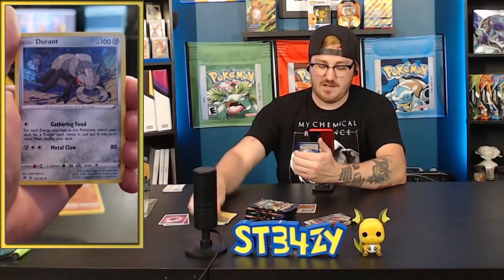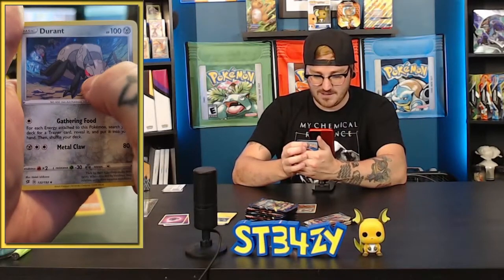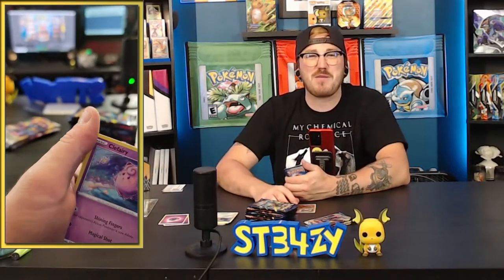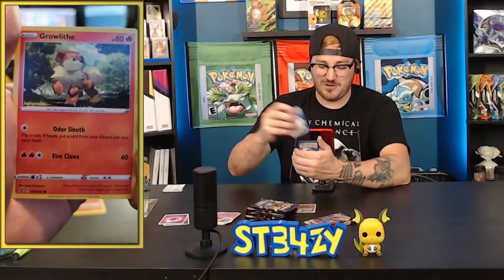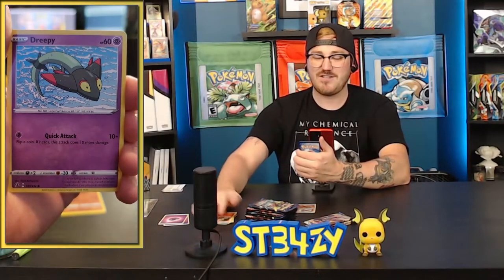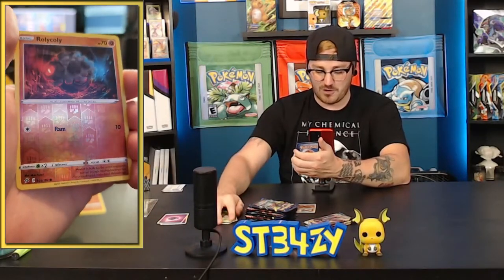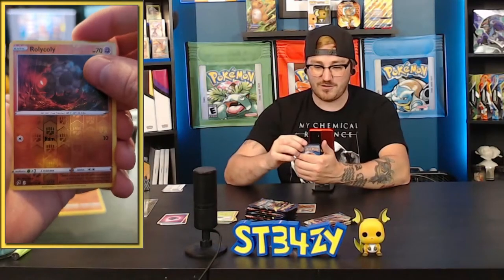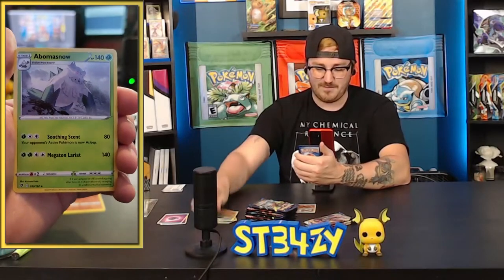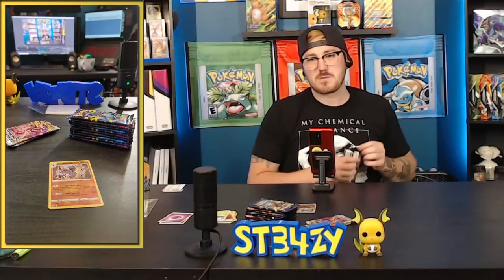Shuckle, Luxio, Durant, Voltorb, a very proud Growlithe, a Dreepy — love a Dreepy — Snover. The reverse is a Rollycole. Colossal VMAX is also in Rebel Clash, so I think this set's actually really rad. The rare of the pack is an Abominasnow — not that cool, but that's okay. A lot of my favorite Pokémon from this region are in Rebel Clash.